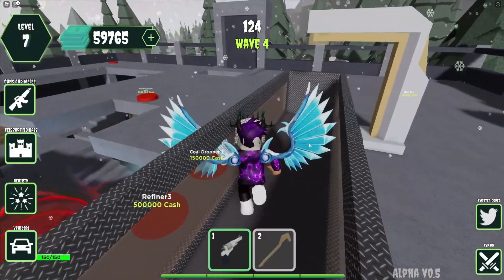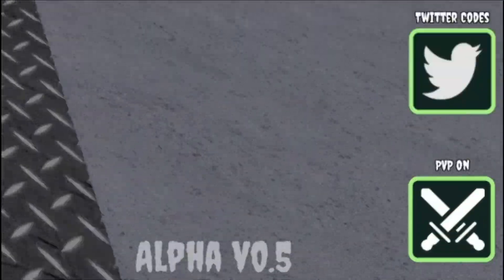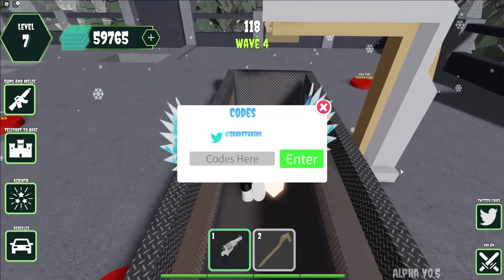If you don't know already, in Zombie Defense Tycoon what you're going to want to do is go to the right, click on Twitter Codes, and the code entry will come up. These codes are in no particular order, so let's just get into it.